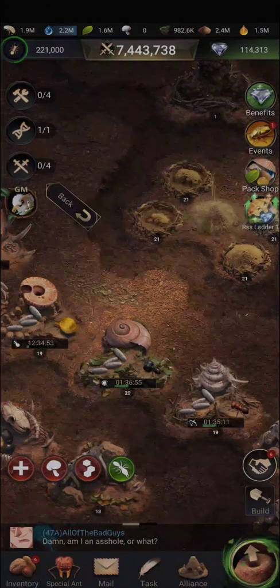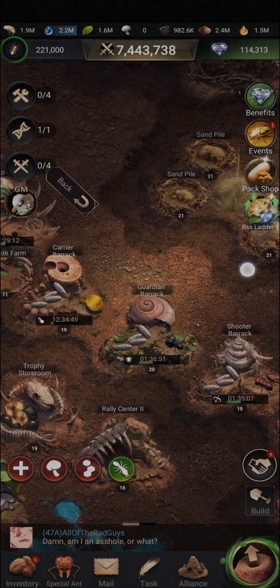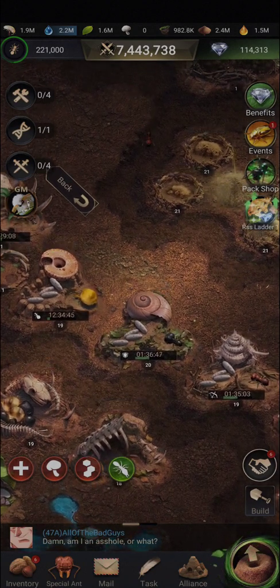Hey everyone, today I'll be looking at the soldier ants. These are your guardians, shooters, and carriers that are built in their respective barracks.